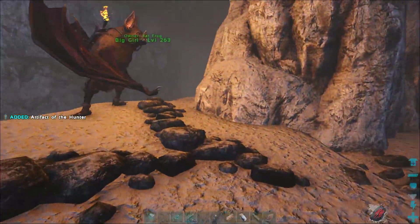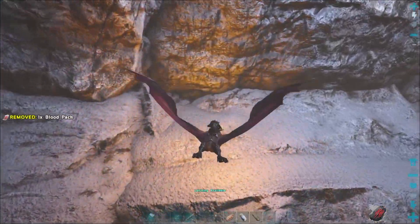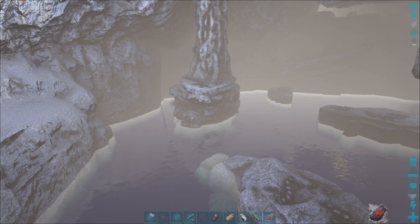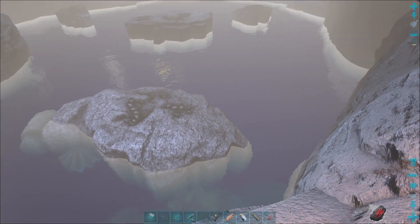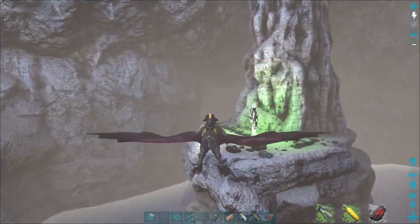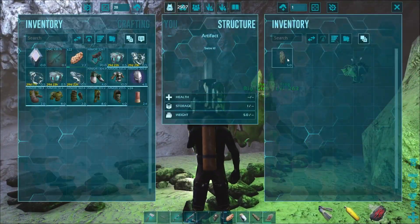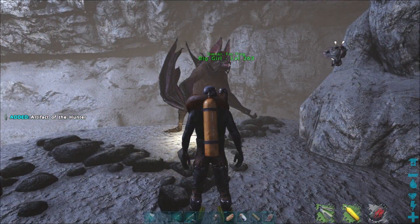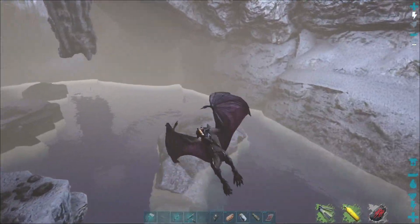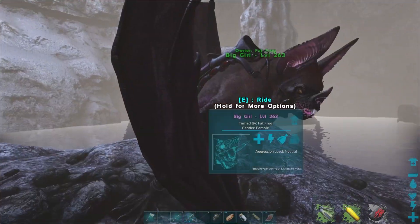There should be some loot crates down below, but I'm going to hang around here on the wall because you can get Sarkos and stuff down below. I'm going to wait for a new artifact to spawn in, and then by that time if there's a loot crate down there it should be spawned in. We got another artifact of the Hunter — let's get in position and grab it.